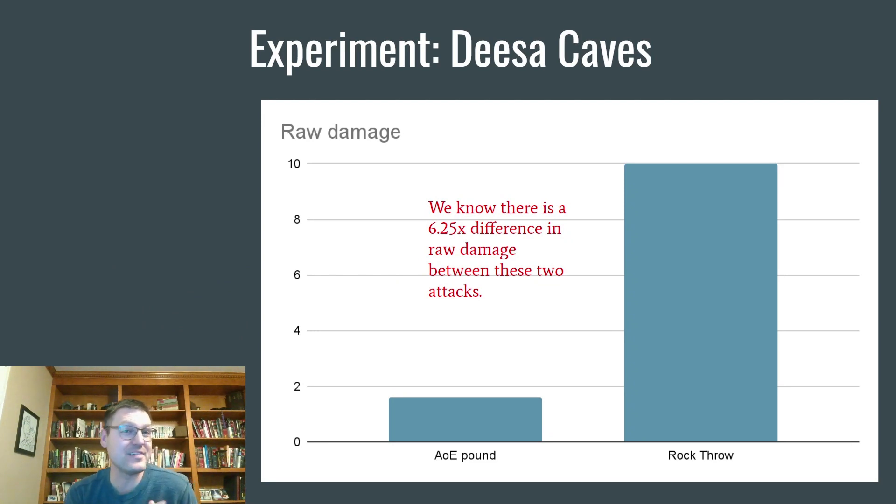A really useful place for testing this was Disa Caves. The boss has two different attacks with very precise multipliers: an AoE attack right out of the gate dealing 160% of attack, and if no one is in melee range, a rock throw dealing 1000% of attack. Using a ranged unit like Sorietta in the back, I could take the AoE hit, log that damage, then take a rock throw for a lot more damage. Crucially, we know the raw damage here is off by a factor of exactly 6.25.